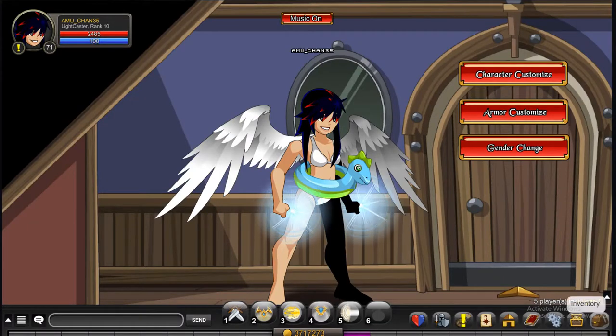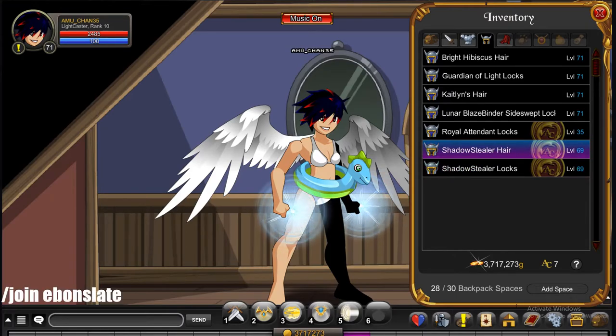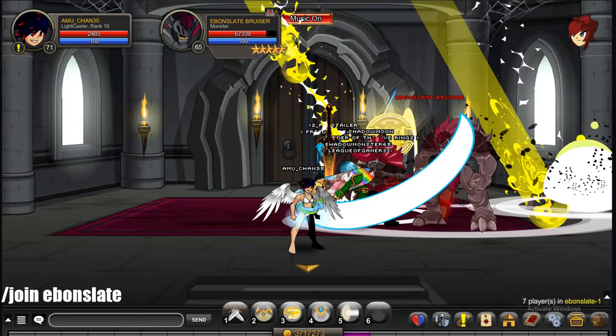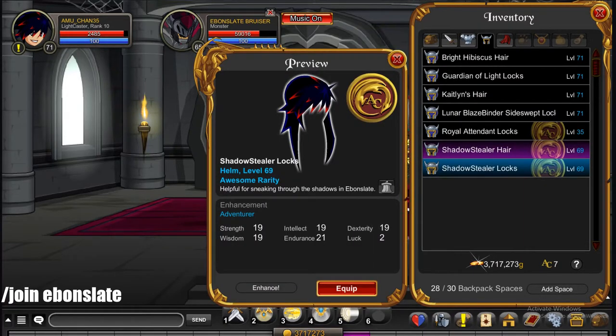The next hairstyle is the Shadow Stealer Locks. To get this, you want to go to slash join Ebon Slate. This is the newest map, I believe. You're going to have to complete some of the quest line to get to the final boss. But to bypass this, I'm going to do slash go to someone here. You have to fight the Ebon Slate Bruiser. He drops both these hairstyles and a third one that looks like the locks but has a little skull mask instead — I didn't get that one yet.